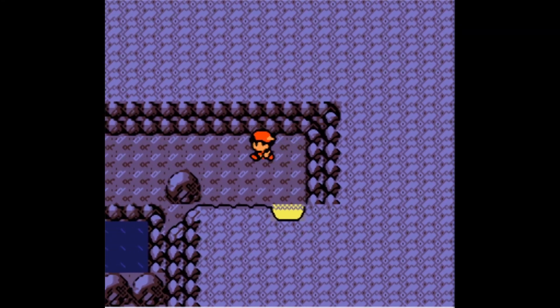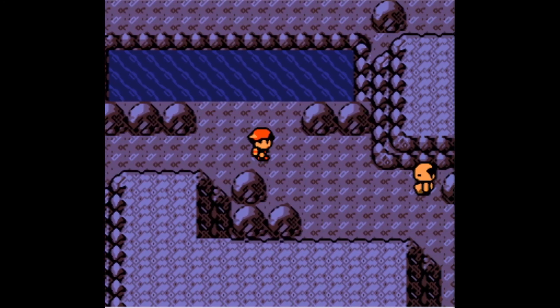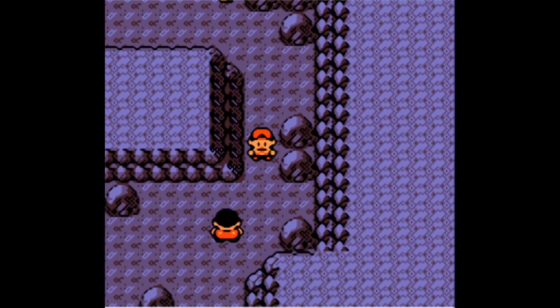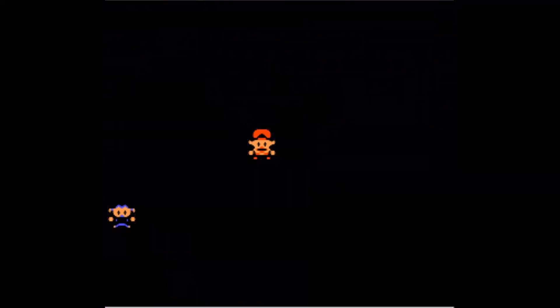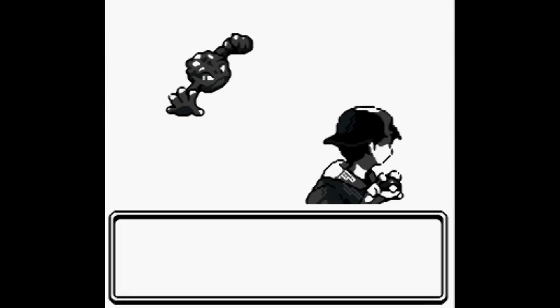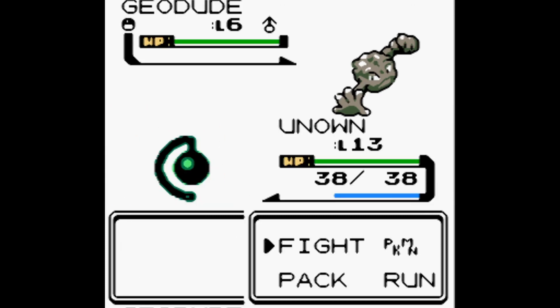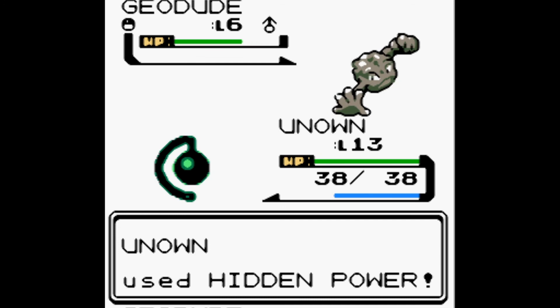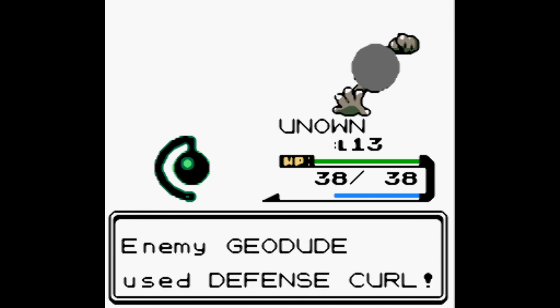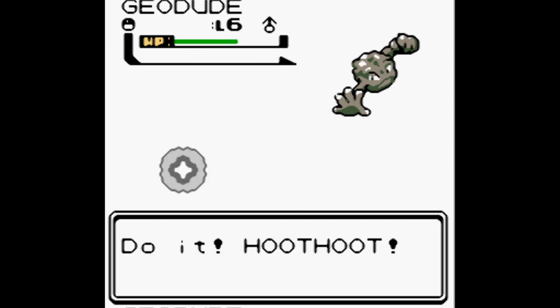Actually, I don't care about having Poké Balls because I don't really want to catch any more Pokémon right now. If we come across any we want to catch, we'll have one Great Ball. We have a Geodude level 6 — Unown comes out. Let's move Mareep to the top. For now we'll do our regular strategy: switch to Hoothoot for the Geodudes and get them with Mud-Slap.